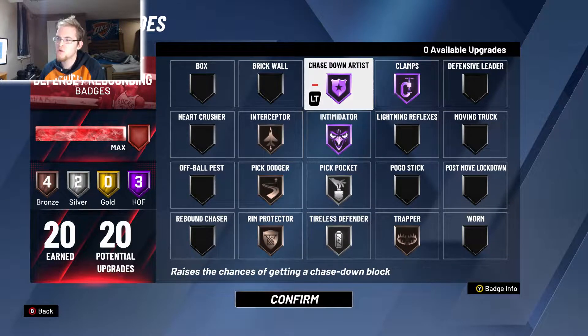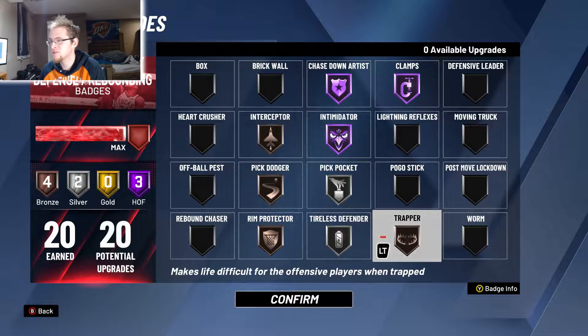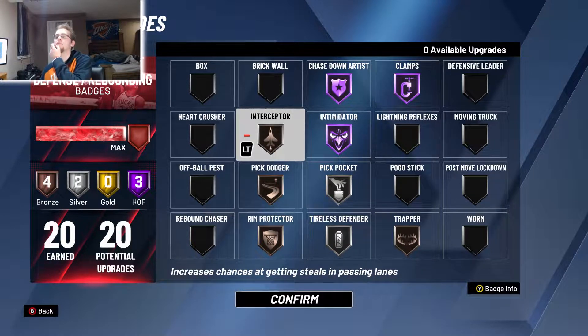This is what I'm going with: I have Clamps at Hall of Fame, Chase Down Artist at Hall of Fame, Intimidator at Hall of Fame, Pick Pocket on Silver, Tireless Defender on Silver, Trapper, Rim Protector, Pick Dodger, and Interceptor all on Bronze.